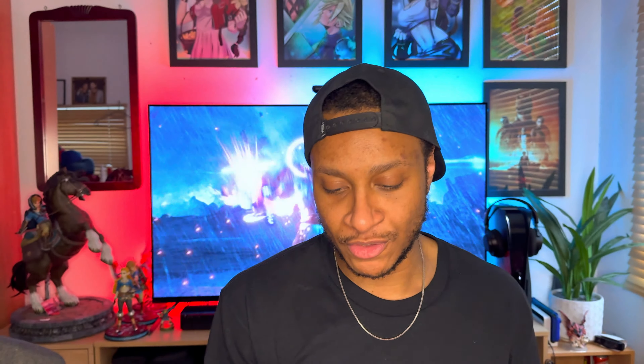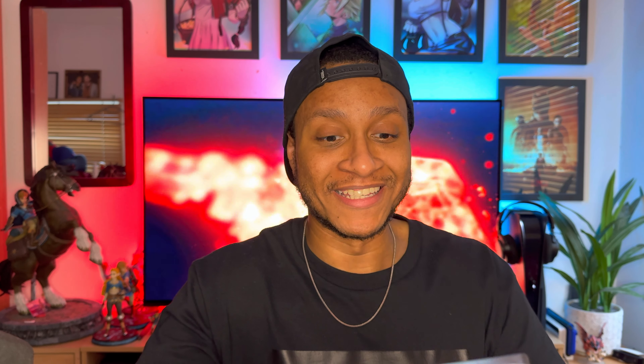We're going to see the back of the game first, and then the front cover as well which is the Ultimate Edition. We've got a couple of stickers. We also have the metal plate — that's pretty cool. I never really know what you do with these to be honest; it's cool to have but it's like, what do you do with it?